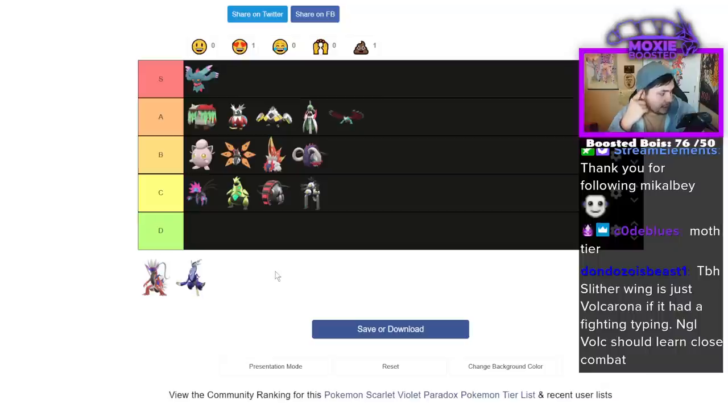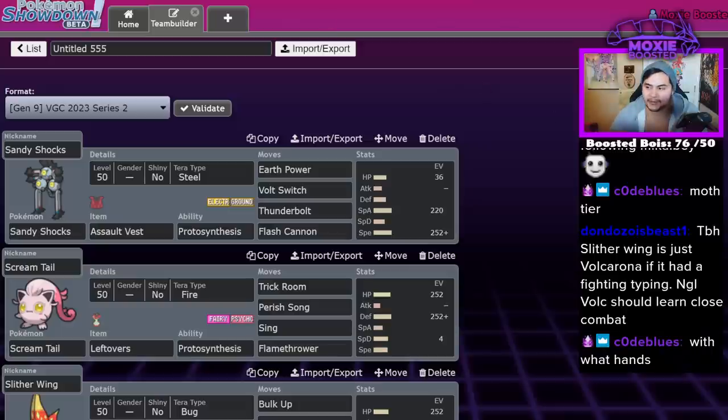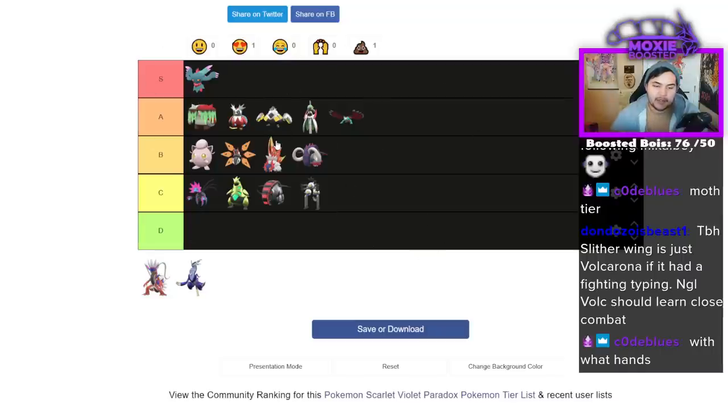Could you do Choice Band or Choice Scarf for Slither Wing? You could do Choice Band for Slither Wing, but then you wouldn't want to run First Impression — it's a lot harder to use, you get one big hit and then you're gone. Scarf is also pretty decent. Slither Wing is just Volcarona if it had Fighting typing — honestly Volcarona should learn Close Combat. But yeah, that's going to be it for the tier list. If you're watching this on YouTube, leave a like, subscribe, turn on notifications. Let me know what your tier list would be. I'll see you guys in the next video.